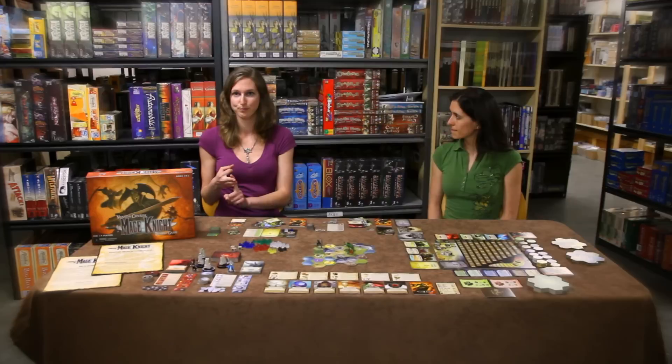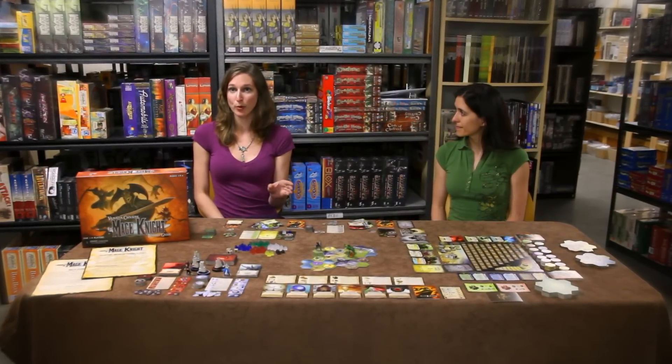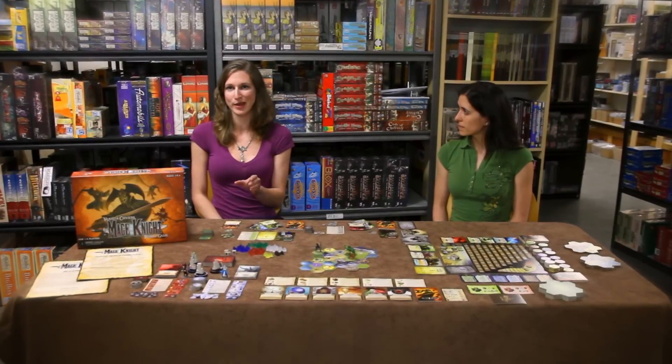Players can enter villages and monasteries freely in order to heal or recruit units. Forts, mage towers, and cities start with a garrison and need to be conquered before you can interact with them. Interaction involves spending influence, and you get a bonus or a penalty depending on your reputation score. Certain locations let you buy advanced action or spell cards which go in your deed deck.